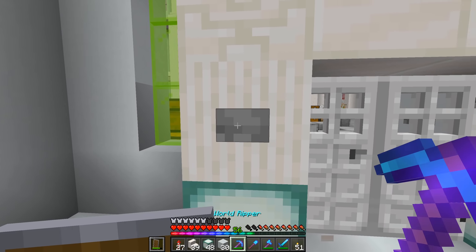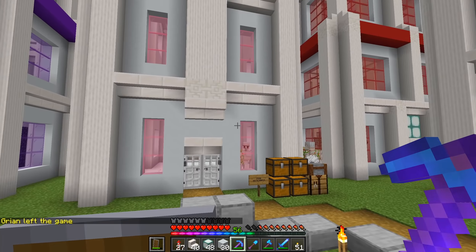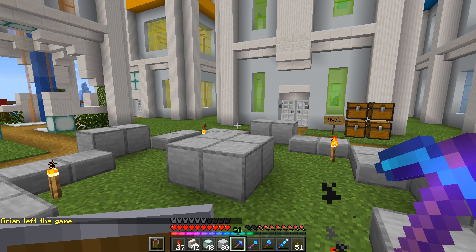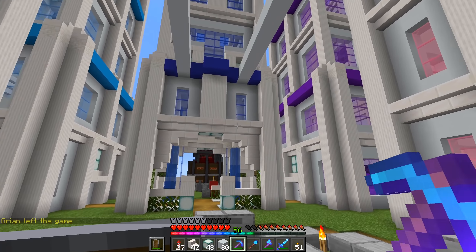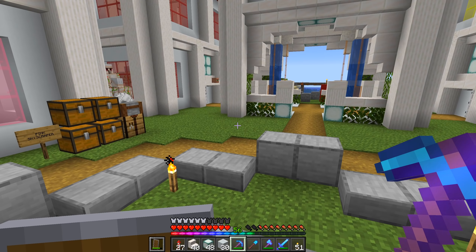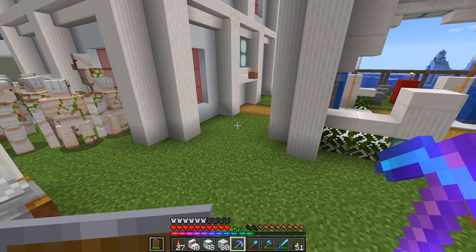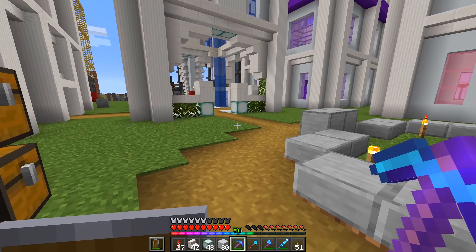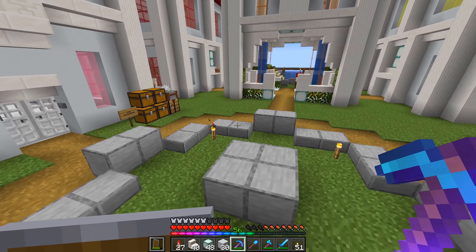Ladies and gentlemen, what that now means is all of the towers are officially done. And I am very, very happy to say that because this has been a long, long project. But now that we have it done, we can start working on the surroundings. That's what we're going to do in today's episode — we're going to work on this interior central section. We're going to put a creeper face mountain in the centerpiece here. And then we are going to replace the grass with slabs or maybe even quartz, and then we're going to make ourselves some nice custom modern looking trees. This place is going to look fan-freaking-tastic.